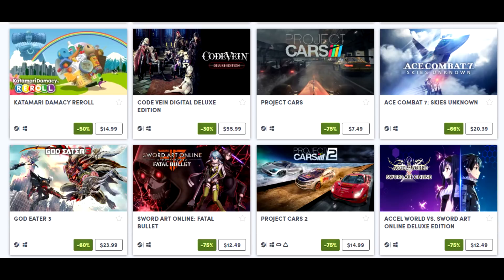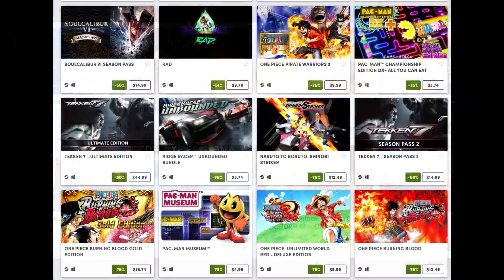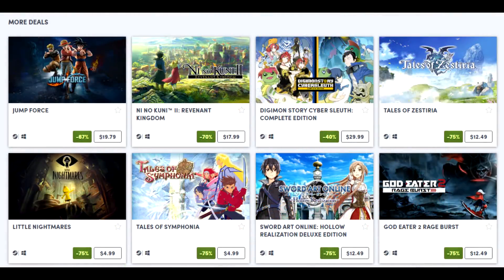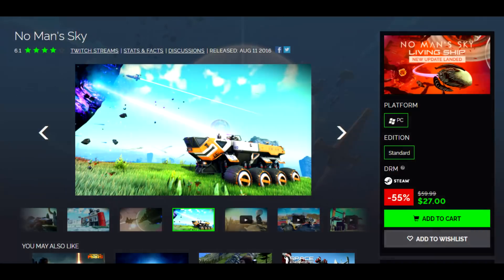Naruto Storm 4 is $15 — always a good buy, I enjoy that game quite a bit even though the online community is lackluster at this point, but the single player is quite good. Ace Combat 7: Skies Unknown Digital Deluxe Edition is $28.89, or $24.56 for Choice subscribers. The older Naruto Storm games are on sale as well — I'll leave a link in the description below, and I do get a little bit of a kickback.